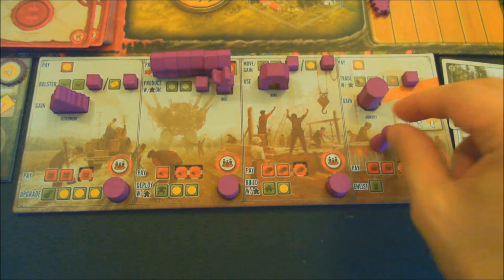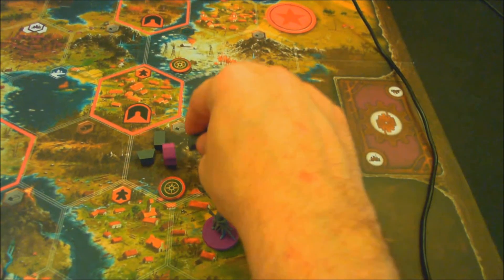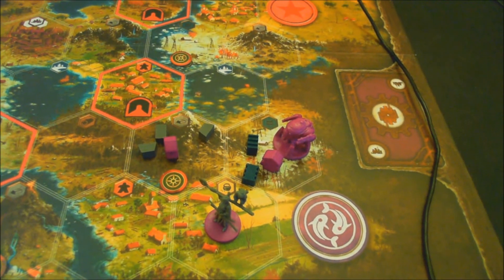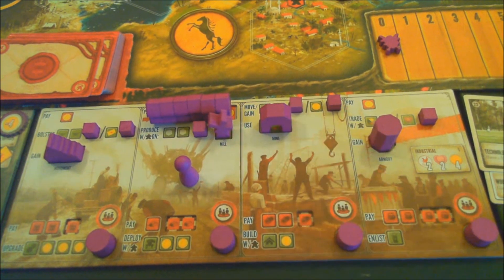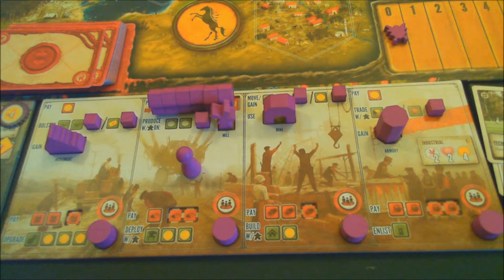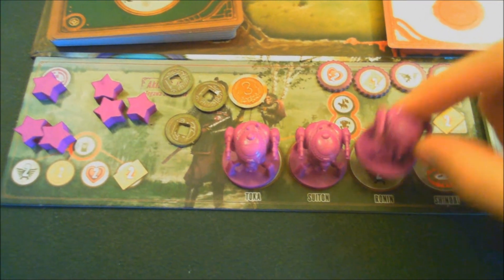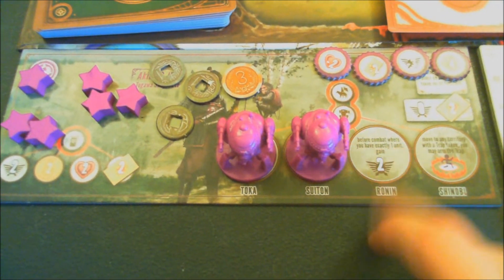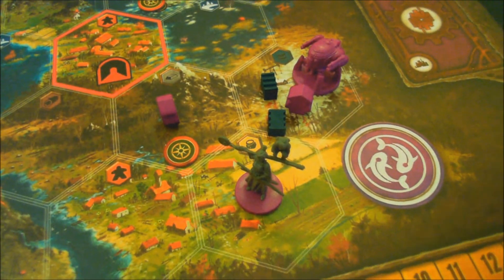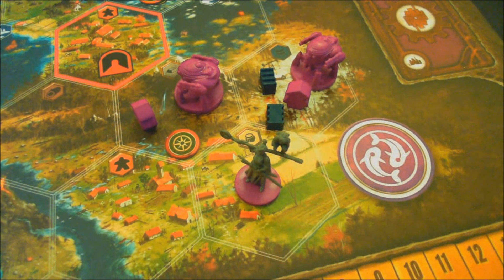For our next action, we move over and produce again, placing a metal and an oil in those two spaces. We then use the three metal in the mountain space to gain two coins and deploy another mech. The mech we're deploying is the Ronin — before combat, where you have exactly one unit, gain two power. We deploy that mech in this mountain area.